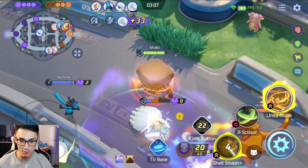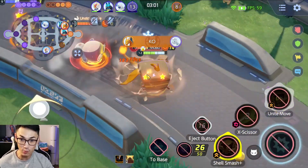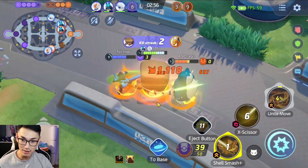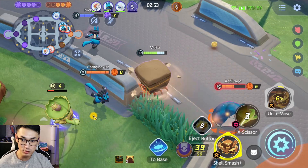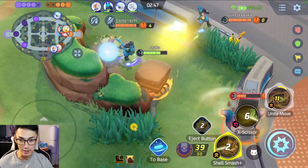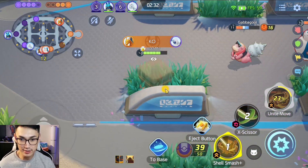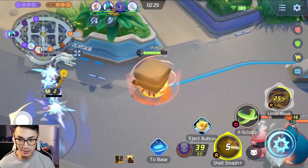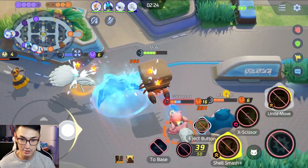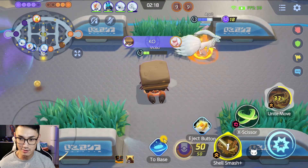Oh God, get out of there. Dude, Russell's damage is insane. Wait, is the meta like off-tanks right now? Snorlax was doing really good damage too. Maybe that's a new meta. Okay, I keep missing that skill. I'm going to one-shot this guy — oh wait, never mind. That could have been bad. Slowbro and Snorlax combo together is so annoying.